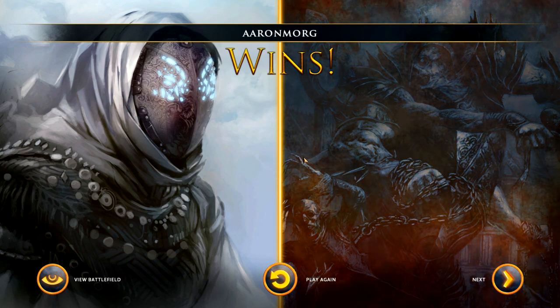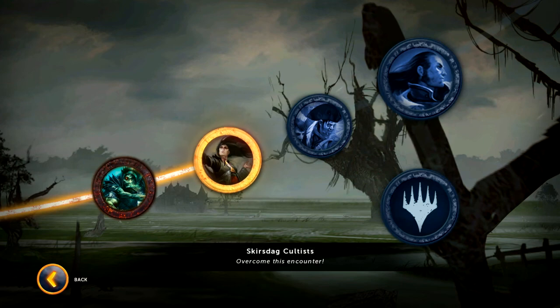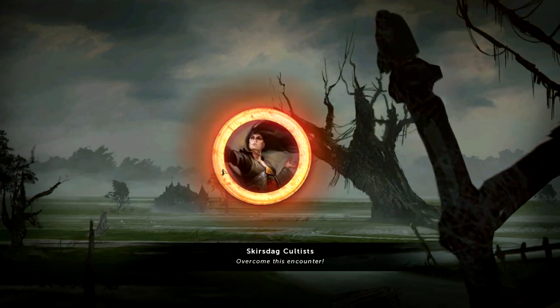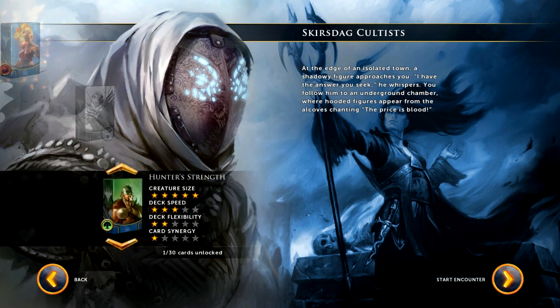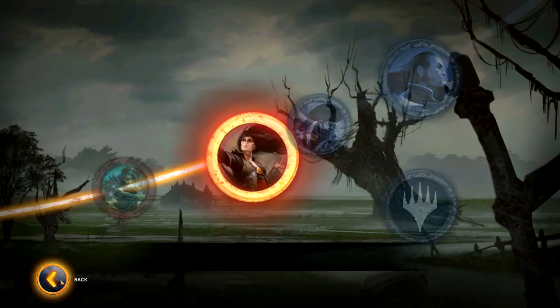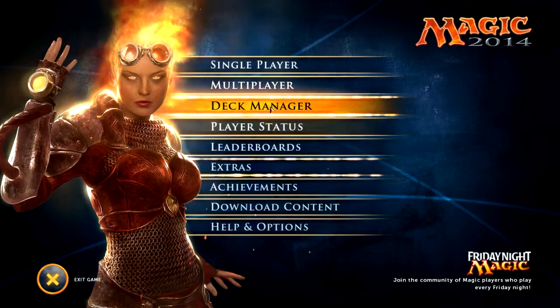We won and unlocked Inferno — a seven-mana instant that deals six damage to each creature and each player. Very red. Let's go back to the campaign and do another encounter this episode. I'll do two encounters per episode and save the planeswalker duel for its own episode. I'm going to play my green deck again.